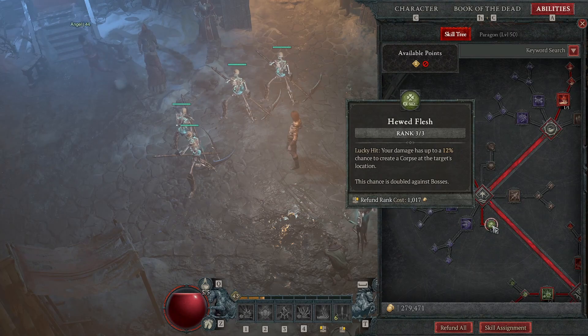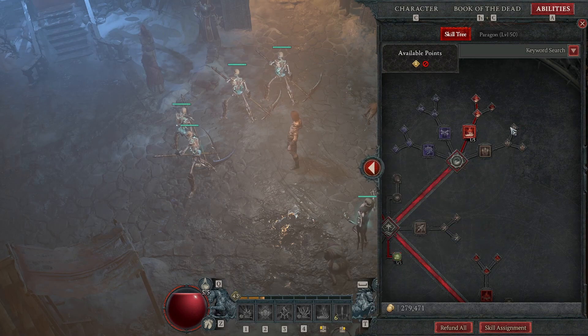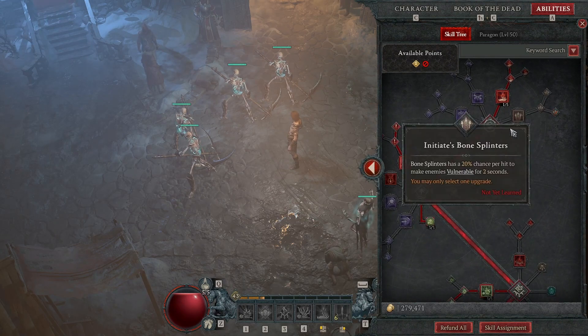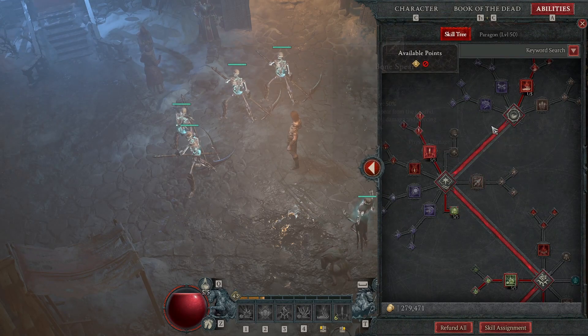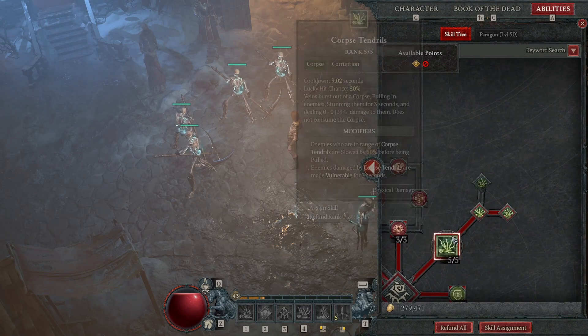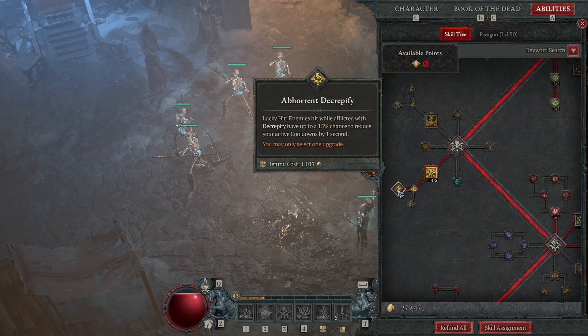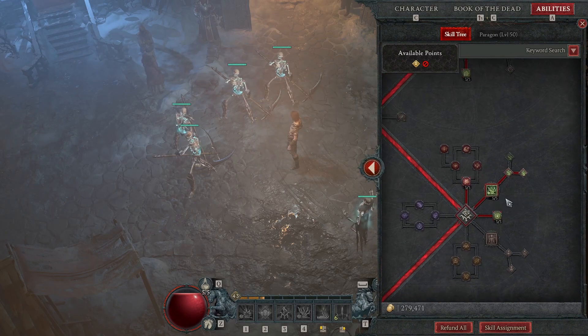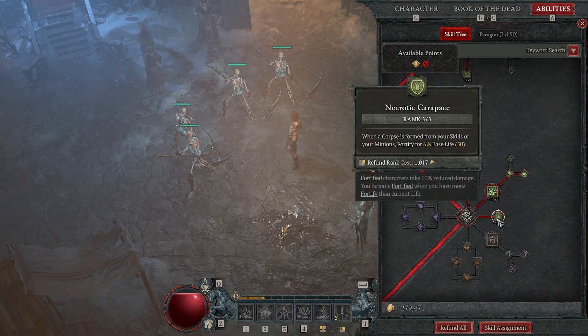Enhanced Corpse Tendrils slows those who are about to be pulled, which is nice because then you get the slow bonus and then Vulnerable. Right now this is the only place we apply Vulnerable to enemies, which isn't ideal, but it's what we have right now. You can get it from Bone Sphere or Bone Splinters — this isn't a one-to-one guide you have to follow, so those could be options if you have really good survivability. Vulnerable is just insanely good, so the cooldown reduction here is really important.